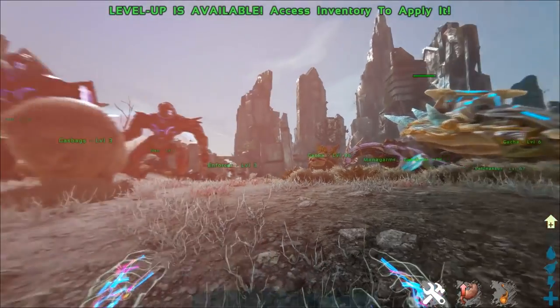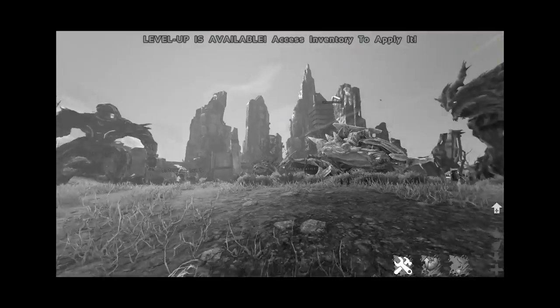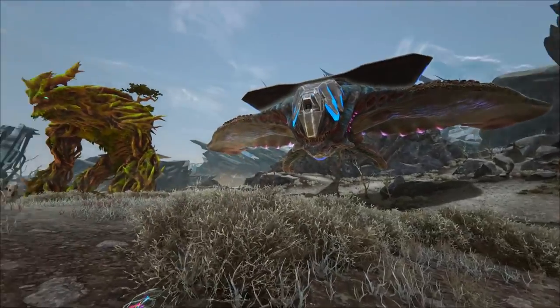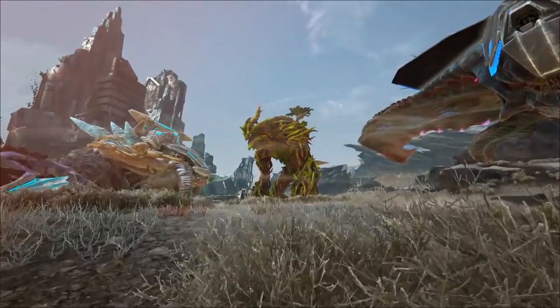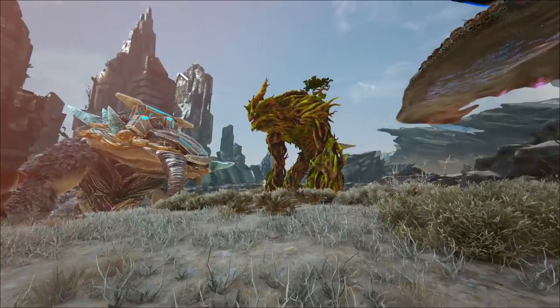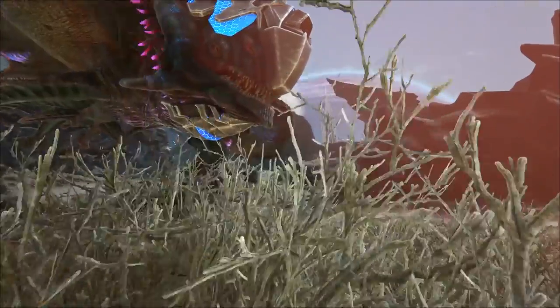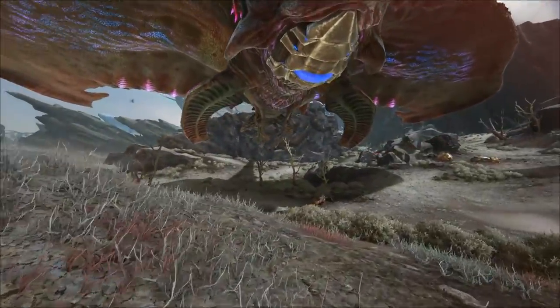Let's start by talking about the elephant in the room — or should I say, the titans in the room. My goodness, look at how massive these bad boys are. We got the Ice Titan, we got the Forest Titan, we got the Desert Titan, and we don't got the King Titan because the King Titan you can't spawn in.